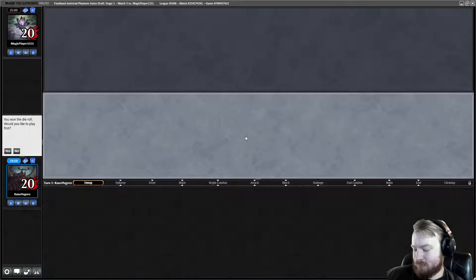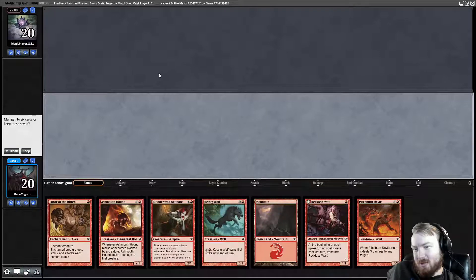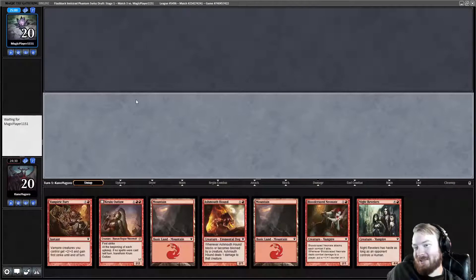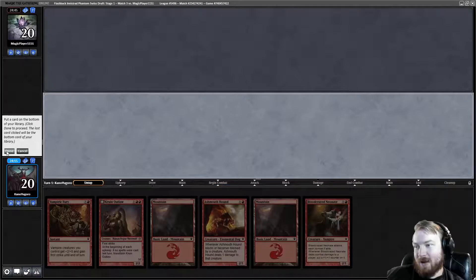Round 3, here we go. We'll play first. If we draw a land this hand is good; if we draw 2 lands it's pretty great. Yeah, I think it's too risky — apparently we didn't get a single one-drop here. Mulliganing. With the London Mulligan it's a little better, but mulliganing in mono-red is never good because you need all the cards you can get. I think I have to keep this. Vampiric Fury makes Bloodcrazed Neonate easier to connect with. I'm going to drop our 5-drop since we're not playing it for so long.